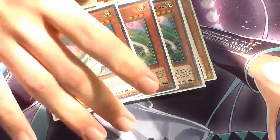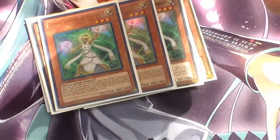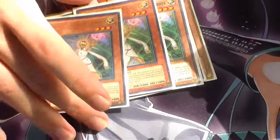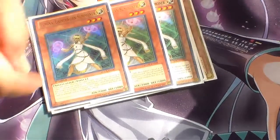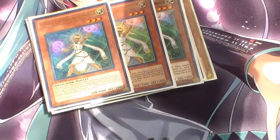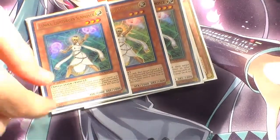Next we're running Triple Lumina. Her effect is basically you ditch a card to Special Summon a Lightsworn monster from your Graveyard, but you have to have a Lightsworn monster in your Graveyard first. If you have two of her in your hand and another Lumina, you can do a combo: play Lumina, discard Lumina, Special Summon Lumina, then discard another card to Special Summon another Lightsworn — usually another Lumina or a Raiden. She's really good, and then end phase you mill cards.